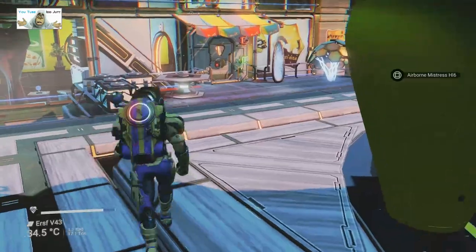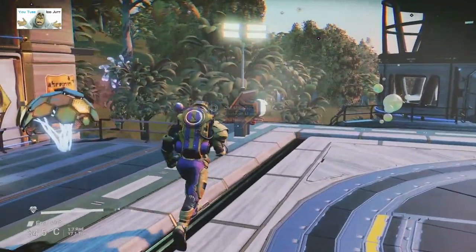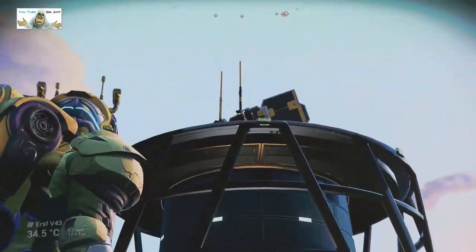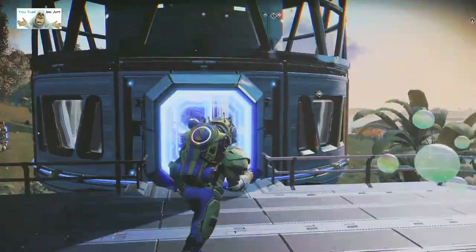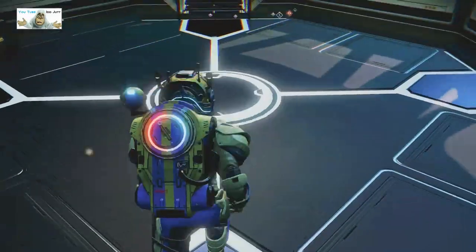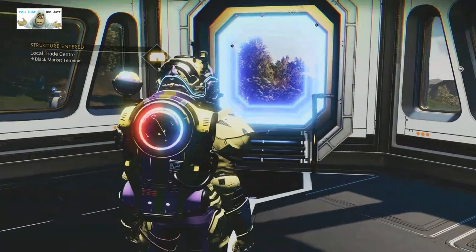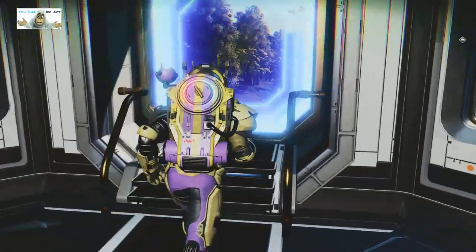So we're going to go into the first door, see what's in here. Oh wait, let's go in this side. Might not be anything in here - just a summoning station. It's not a hole, so that's OK. Black Market Terminal.